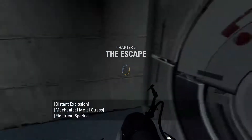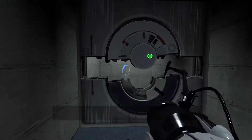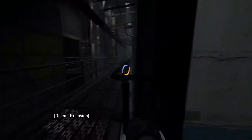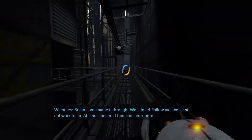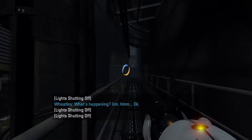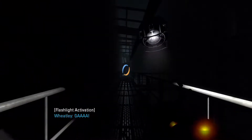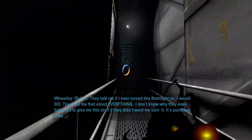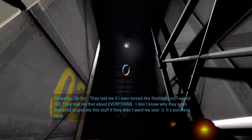Chapter 5: The Escape. Brilliant, you made it through - well done! Follow me, we've still got work to do. At least she can't touch us back here. What's happening? Okay, don't move. I've got an idea but it is bloody dangerous. They told me that if I ever turn this flashlight on I would die - they told me that about everything. I don't know why they bother giving me this stuff, it's pointless.